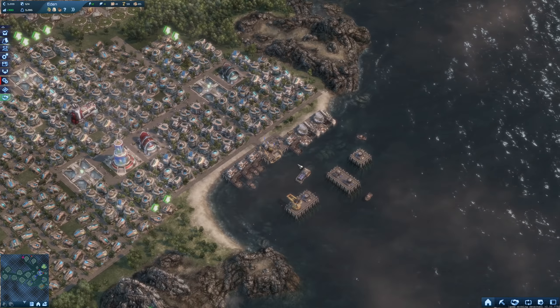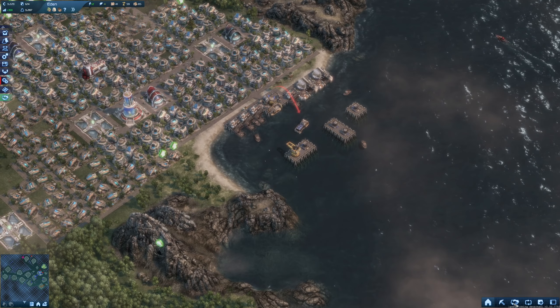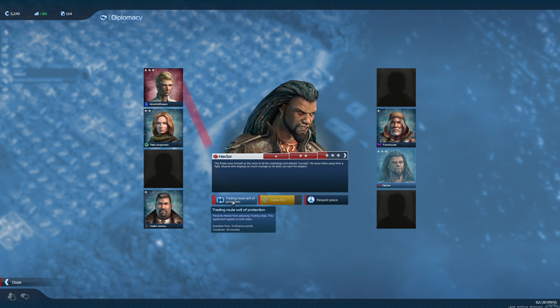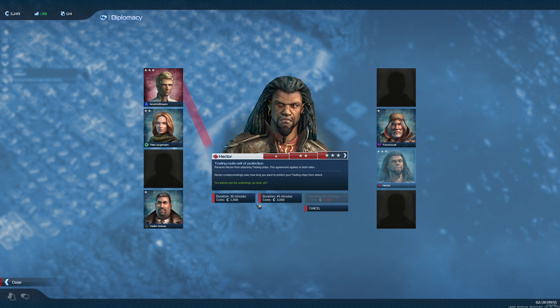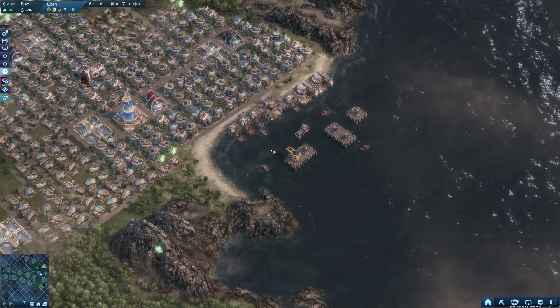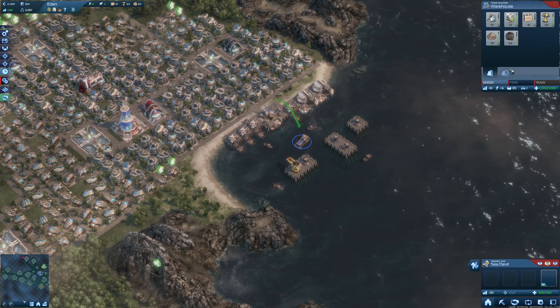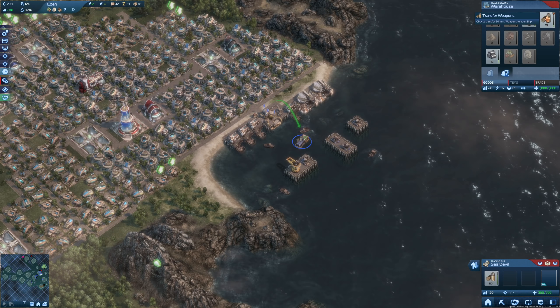Welcome back everybody. First, I want to get a trade route set up - a writ of protection from the pirate for 30 minutes, costing us a thousand credits. That's not too much, so that's fine. Now we can safely go with the trading ship to Trench Coat while he's still in the area, selling some weapons.